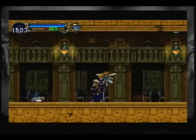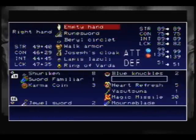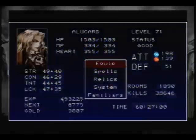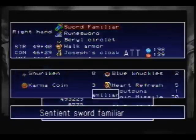This is an iron ball you throw. And this is the fairy sword — also a familiar, so it's very powerful. I like to use it as a sword.